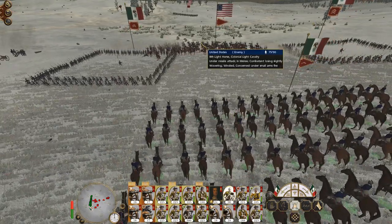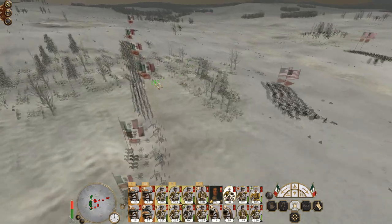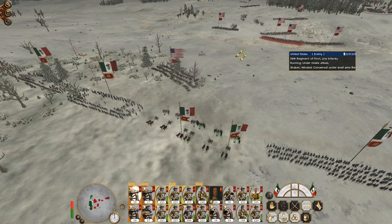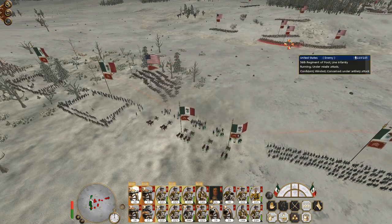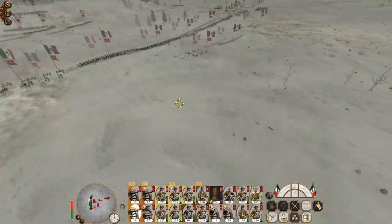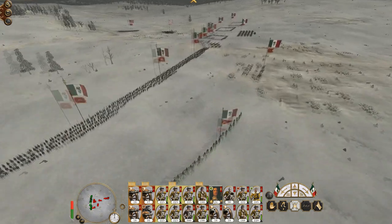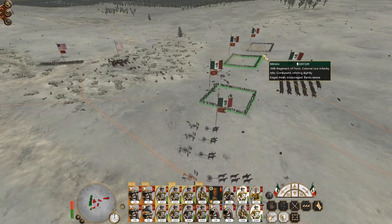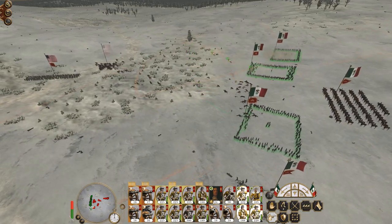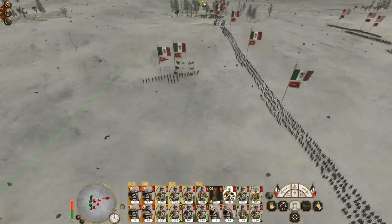Do not feel any need to charge in because we're in square formation. These guys however — so let's organise my artillery. Those guys could do with some support. Let's get these guys out of square. Pushing them up. We'll put them in a position to push up. Let's run my cavalry back.